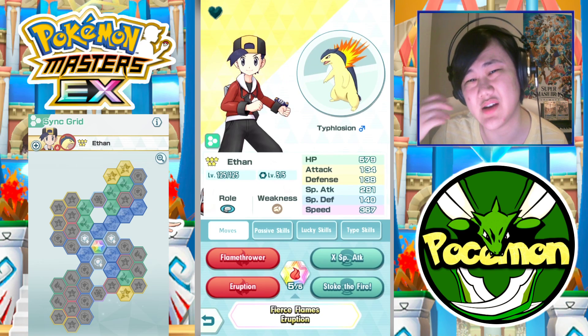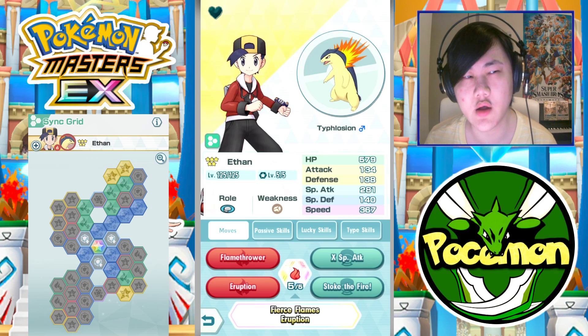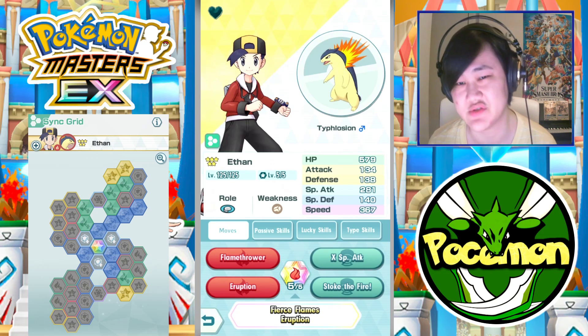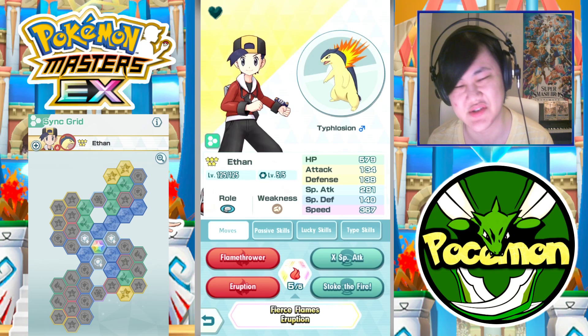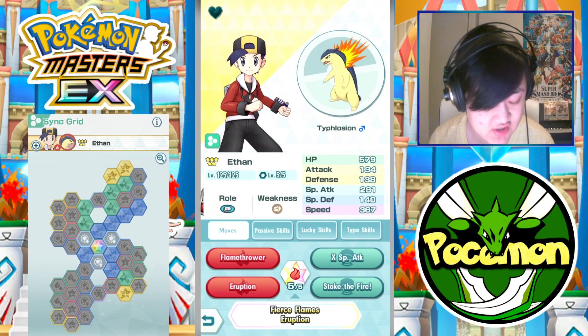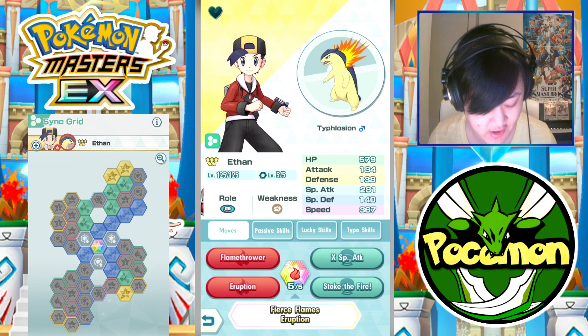Here's the thing with Ethan — I'm personally not really going to invest into him. I'm not going to give him a Lucky Skill, because in a lot of case scenarios I still think stuff like Hilda, Red, and Serena Torkoal are probably still better, even though he does more AoE damage. For those wondering why I don't have a Lucky Skill, I just don't like using them — it's not necessary to beat anything. I'm saving my Lucky Cookies just in case future content actually requires specific Lucky Skills to beat. Also, he's not 20 out of 20.